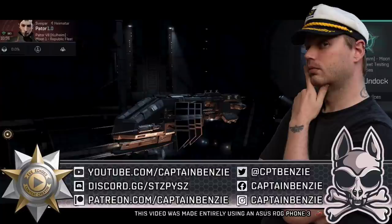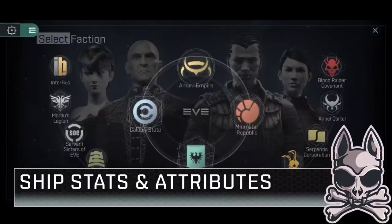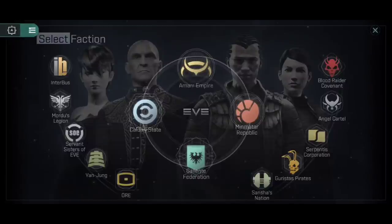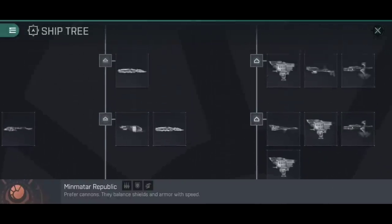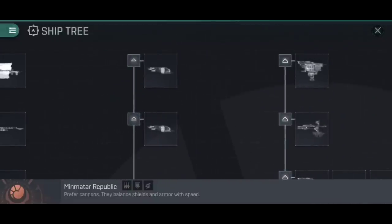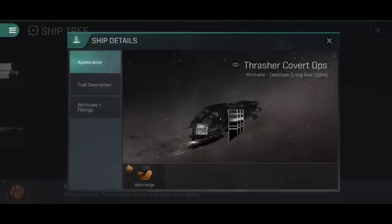Let's jump right in and talk about the Thrasher Covert Ops. The Covert Ops Destroyers are the Tech 10 variants of the mainline turret destroyers — so the Coercer for the Amarr Empire, the Cormorant for the Caldari State, and the Catalyst for the Gallente Federation. It should come as no surprise that I'm going to showcase the Thrasher Covert Ops, because the Thrasher line of destroyers is probably one of my favourite hulls in the entirety of EVE Echoes. If we head to the Minmatar Republic Ship Tree, to the Destroyer branch and climb it all the way up to Tech Level 10, here we have the Thrasher Covert Ops.